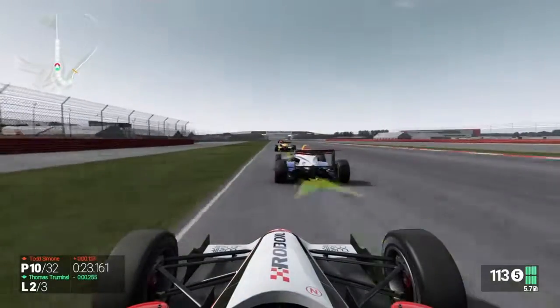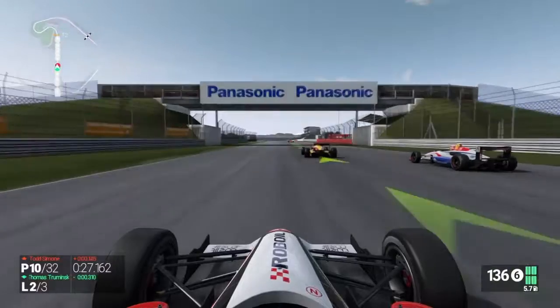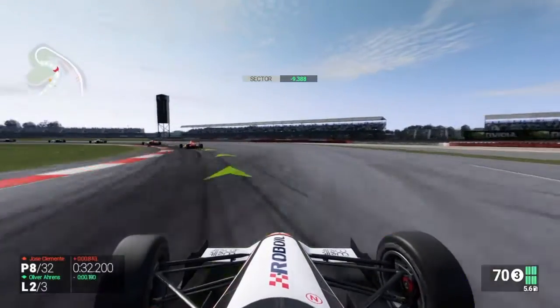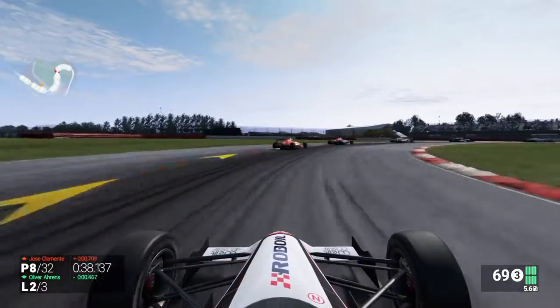Now we're going to try and pick another one off. We go a bit wide there, but now we're going to try and get inside and take 9th — maybe even 8th if we can get a double overtake on these two. Can we do that? Yes we can! We're going to contact, but we are now up into P8 and we've got one more lap.